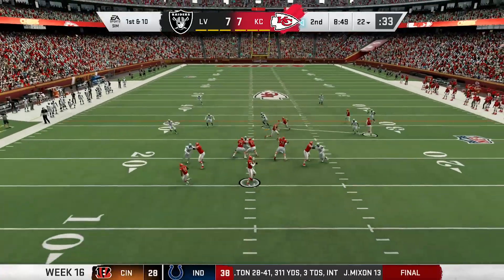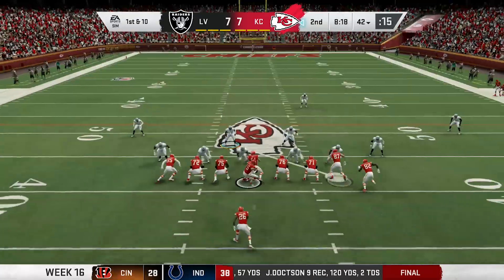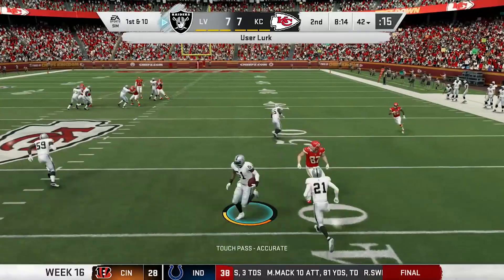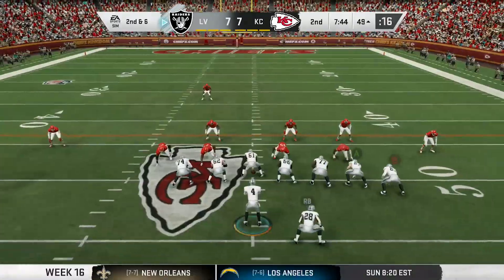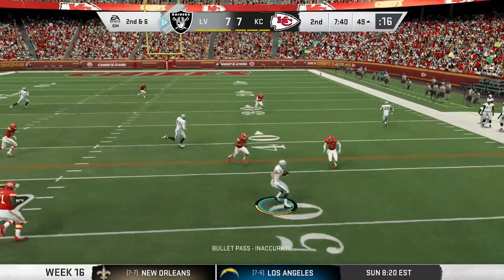Mahomes comes out throwing, dropping a dime over the middle to Hardman for 20. Then Mahomes with the deep drop, he tries to lob it up for Kelce, but gets picked off by Conley again. This rookie is playing amazing for us. The Raiders look to capitalize — Carr in the gun, he connects with Blythe, and the rookie gets seven.